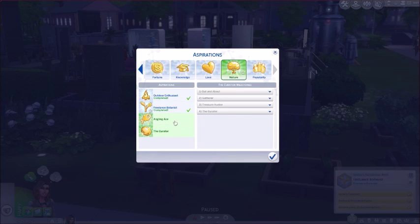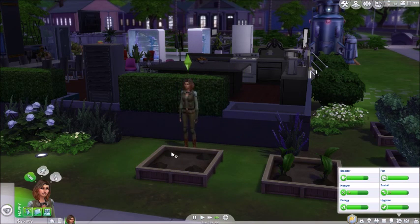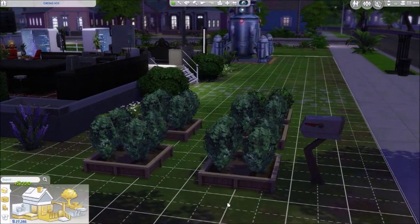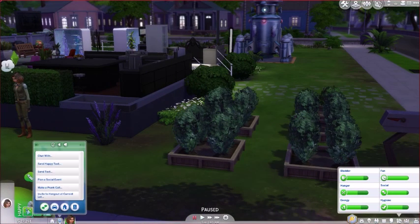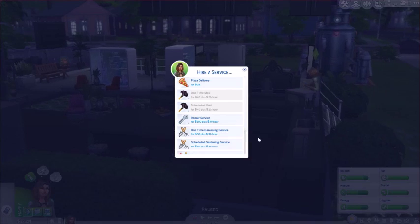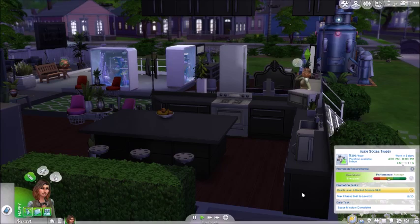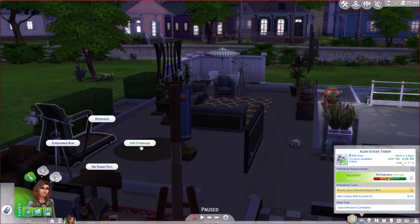The next one we'll have is the curator, but I'm gonna wait. Now that we're getting lower and lower on what we have left, I just want to focus on other things. So now that we don't need those, I'm gonna get rid of those. We'll hire a gardener — in fact I'm gonna have her do that now. Hire a service — I'll have a gardener come. Scheduled gardening service. She doesn't work for three days, so I'm gonna have her work out because that's important.